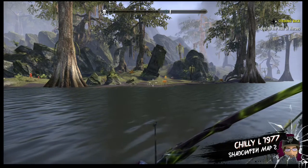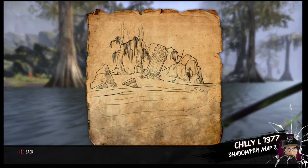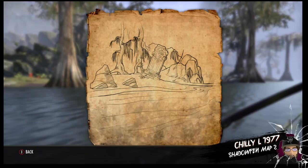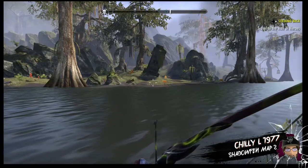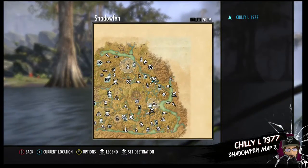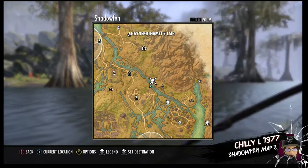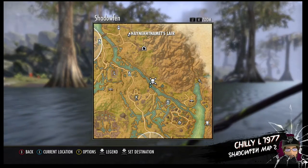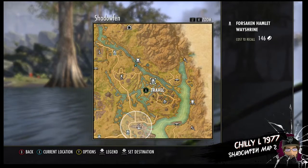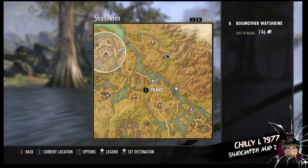Hello fellow scrollers, today we're here with Shadowfen treasure map number two. We're going to be in the northeast of Shadowfen, just southeast of Haj Uxith/Nametez Lair, north of the Forsaken Hamlet wayshrine, and southeast of the Bog Mother wayshrine.